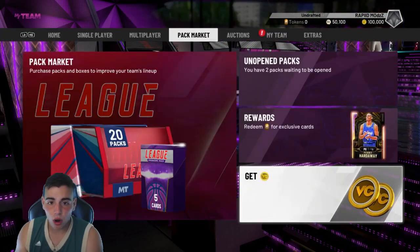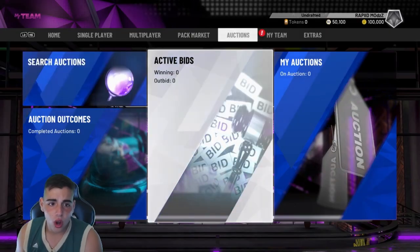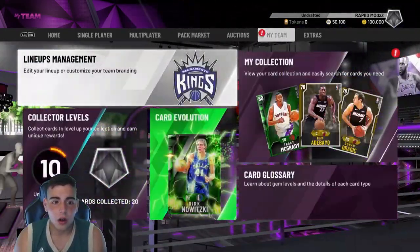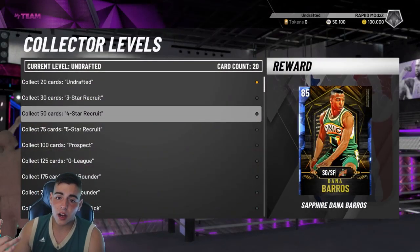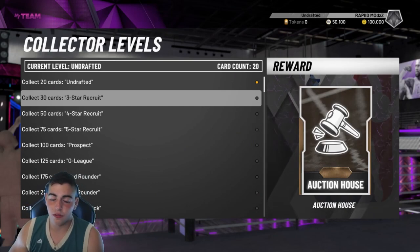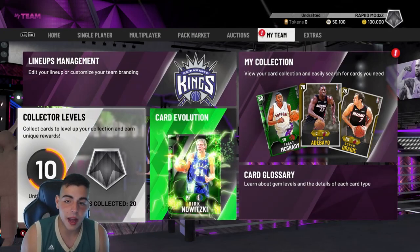This year, I just want to go over quick. To get the auction block this year is very easy. You don't have to pay those stupid solos. All you got to do, let's go over to collector levels. We got 10 cards so far, we have a card count of 20. We literally need 30 cards — 10 more cards, we get the auction house. Very easy. So that's good to know. We're about to pop packs, we're about to unlock the auction.